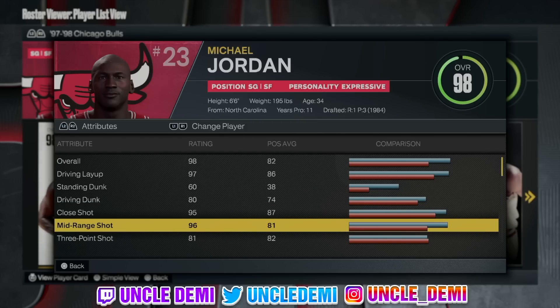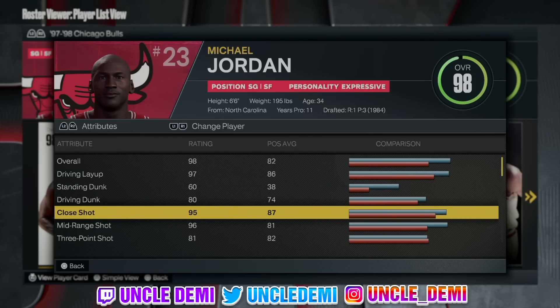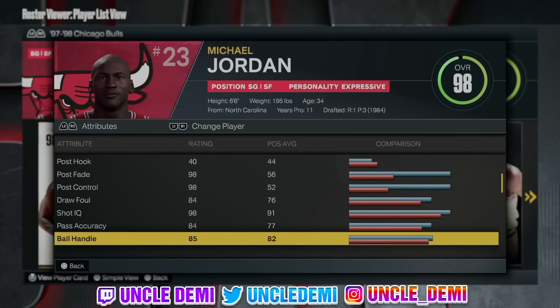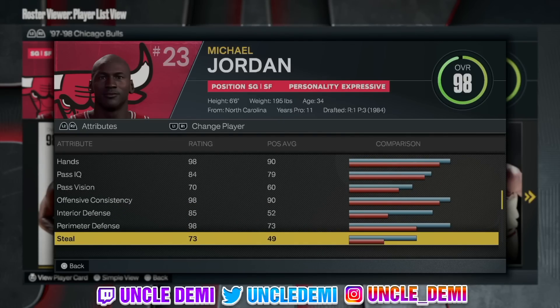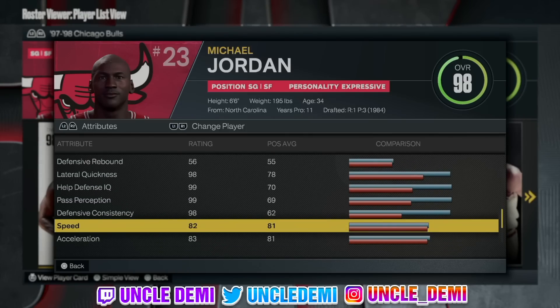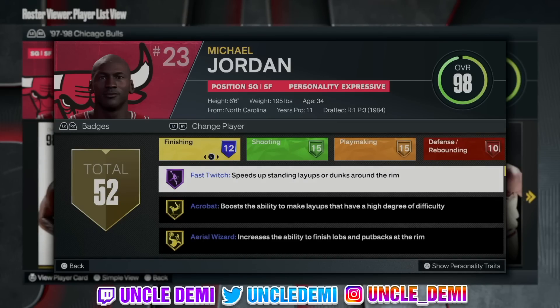He has an 81 three-ball, a 97 driving layup, and a 95 close shot. You can start to see where things are going — a 98 fade, a 98 post control. An 84 pass accuracy, just an 85 ball handle; Mike wasn't known for that. Just a 79 speed with ball. Nothing crazy. Interior defense though — 85. A 98 perimeter defense, 73 steal, just a 50 block, a 48 offensive rebound, and a 56 defensive rebound.